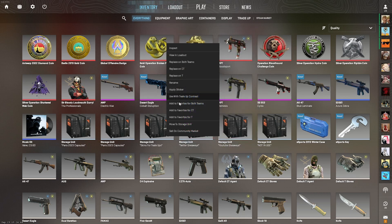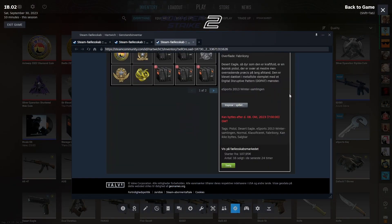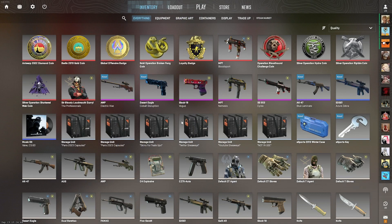How much is the Deagle? There's no way... it's actually 108 euros! I think I spent around 60 euros on these cases total, so that Deagle alone is like 40+ euros profit — that's crazy. I thought it would be maybe 60-70, maybe 80 euros max, but I did not think it would be worth over 100 euros. That's insane!